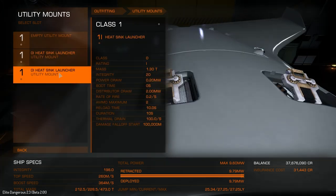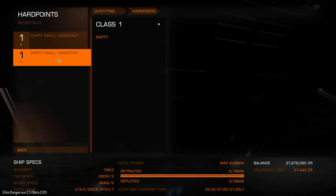On utility mounts we've basically just got two heatsink launchers on top, because you don't really need any more than this. On the hard points, we don't have any because this is a science vessel - and we've only got two small hard points anyway, so they're pretty much pointless.